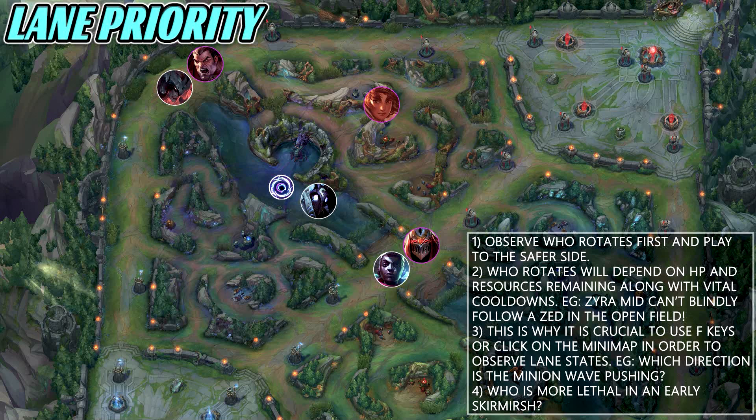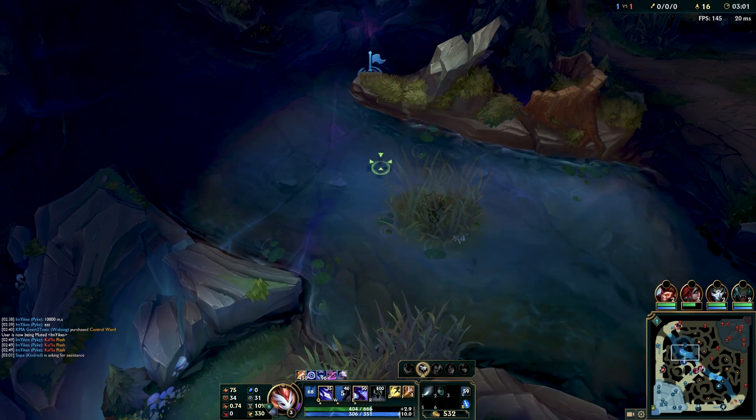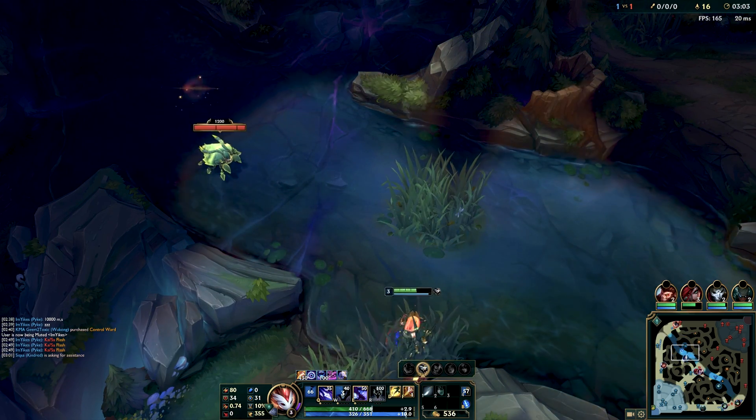You have to see who rotates first and stay to the safer side of the map while securing that Scuttle. You also need to understand which minion wave is pushing toward which tower and what the HP and mana levels are on your own laner as well as the enemy. This is why it's crucial to use your F keys or click on the minimap to observe lane states, and you need to consider who is most lethal in an early skirmish.